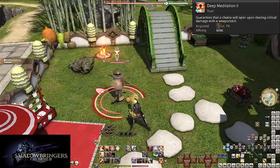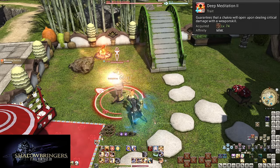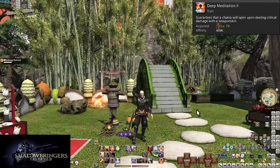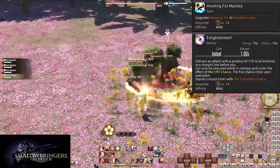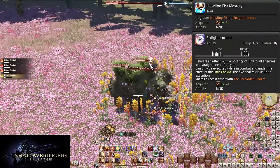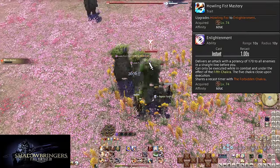Level 74: Deep Meditation 2. This is a small but noticeable buff. Critical hits previously had an 80% chance to open Chakra — now it's a 100% chance. Every single critical hit you get is a Chakra; no more small chance that Boot Shine gives nothing. Level 74: Howling Fist Mastery and Enlightenment. This upgrades Howling Fist from 100 potency AoE to 170 potency. Enjoy the fancy animations.